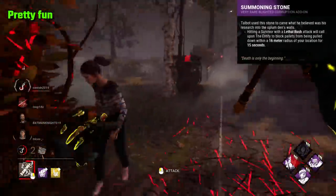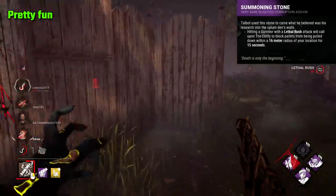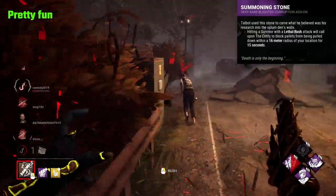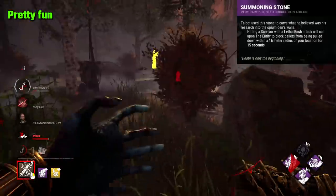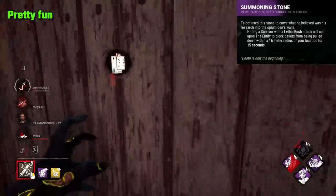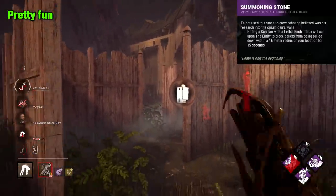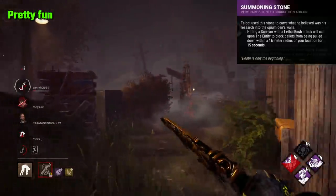Summoning Stone is unique for its ability to block pallets, being I believe the only add-on in the game capable of doing this. It works as a small version of Hex Blood Favour. When landing a rush attack, pallets within 16m are blocked for 15 seconds. It's a nice effect and can be quite strong. It's definitely a fun add-on too, often catching survivors off guard, with it pairing well with Blight's fast movement.